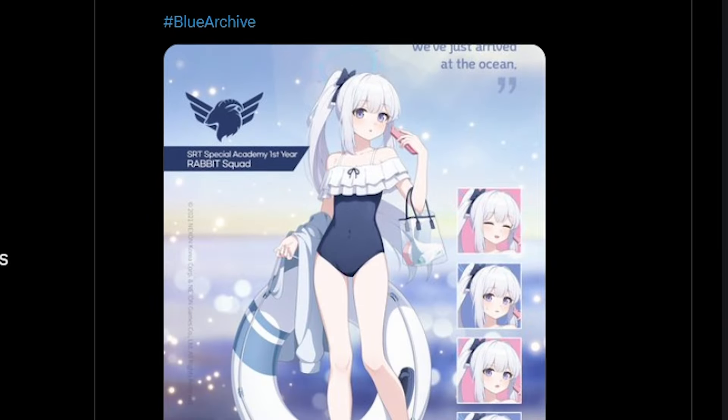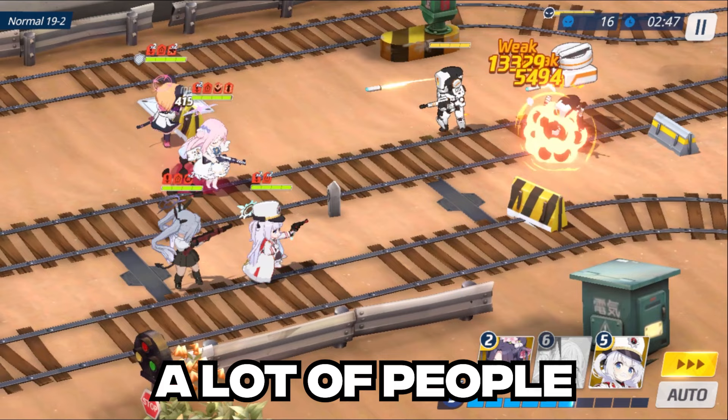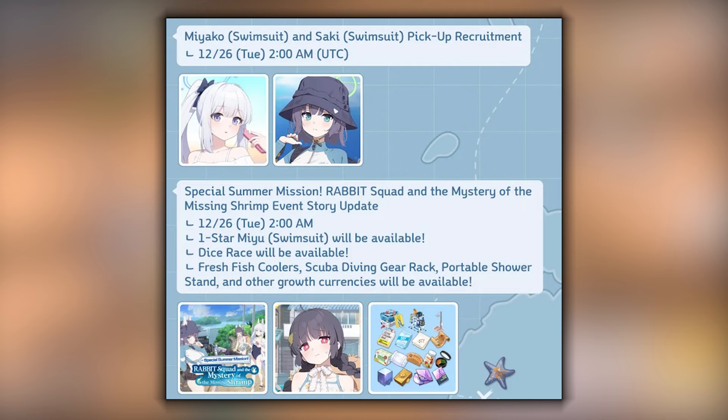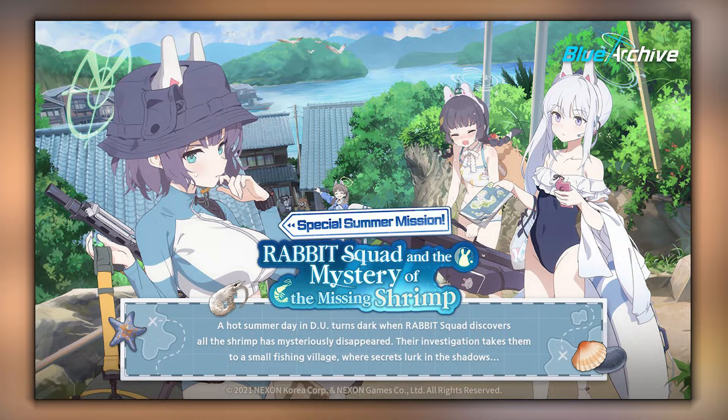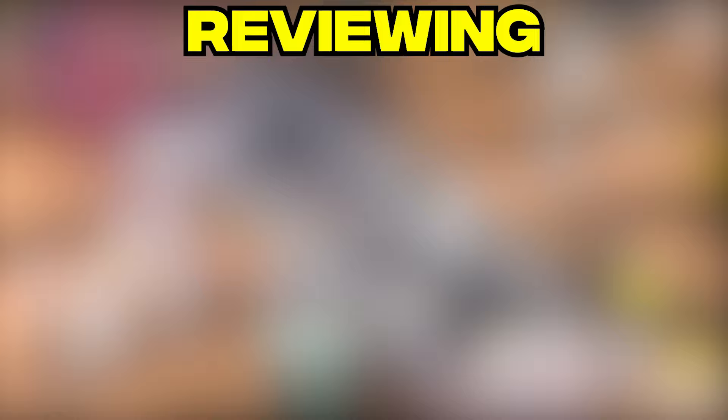Finally, after months of waiting, we are at last getting the Swimsuit Rabbit Platoon students: Swimsuit Miyako, Swimsuit Saki, and Swimsuit Miyu. A lot of people are excited for them, including me, as they are arriving in the latest Blue Archive update this week, alongside the Rabbit Platoon and the Mystery of the Missing Shrimp event. In this video, I'll be taking a look at the new units, reviewing them to see if they are actually good units and if they are worth pulling for. Without further ado, here is a review of the Swimsuit SRT students.